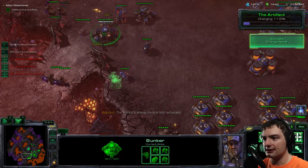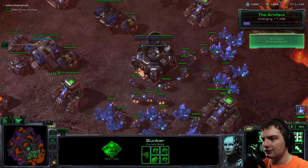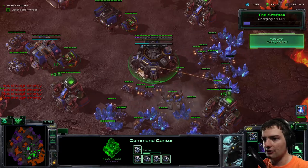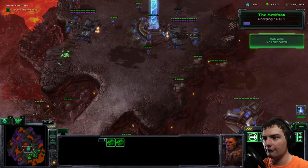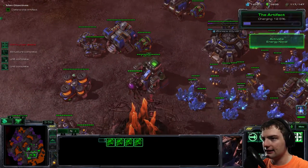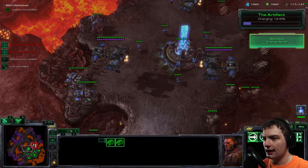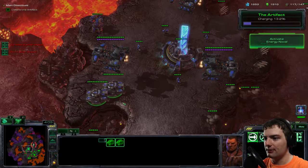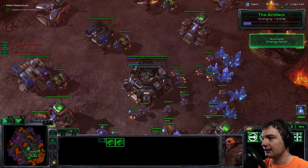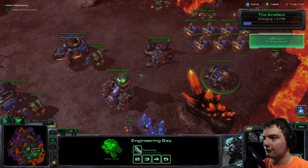We need to move the siege tanks up closer to the front line or they're going to be ineffective. We definitely need more turrets around here. We've already lost one SCV from the bottom defense. The artifact's energy nova is fully recharged, but we're not going to use it yet because our defenses are still holding up and we're not too pressed right now.